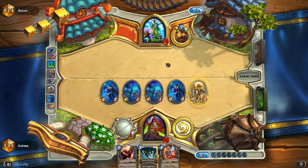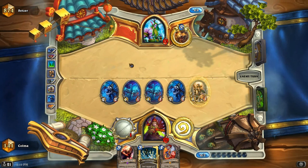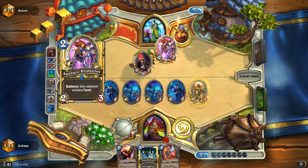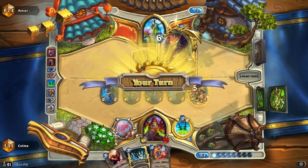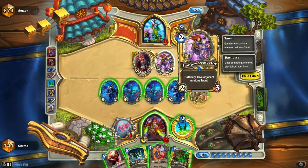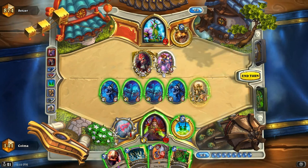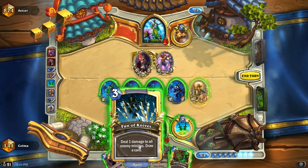A Sunwalker is definitely what I want to see - I could get rid of that easily. Sylvanas? Shields up! I see - a Taunt. Wow, I'm so close to lethal actually. Wow, if I had a Zap right now it would be so good. A good Fan of Knives - see if I get a Zap.